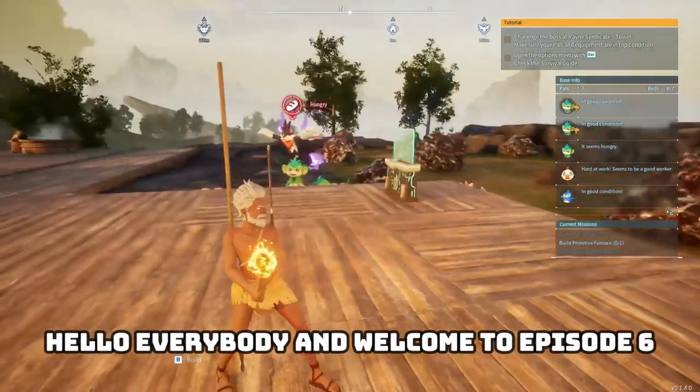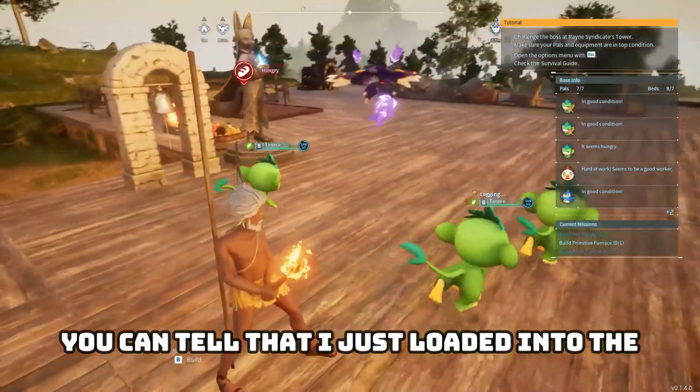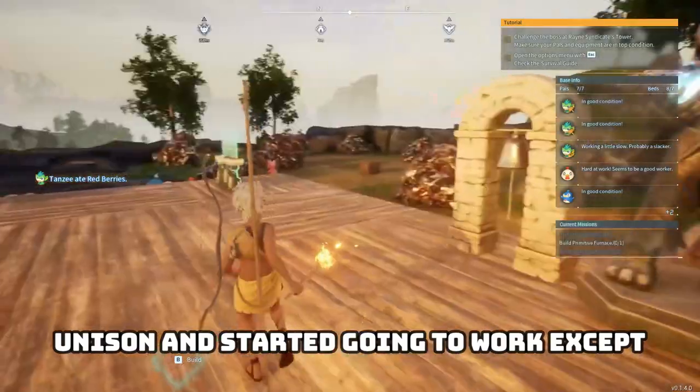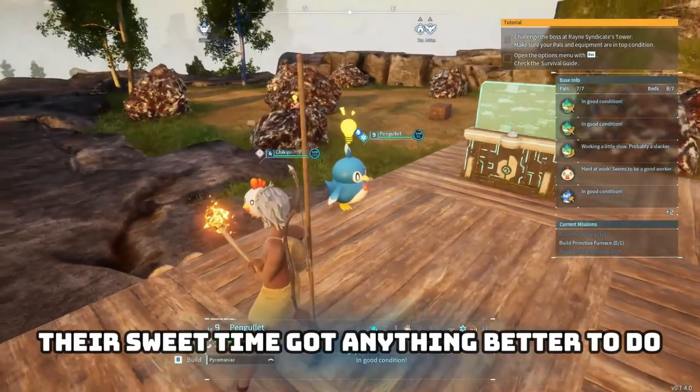Hello everybody, and welcome to episode 6 of the POW World series. You can tell that I just loaded into the world because all of my friends have just spawned in unison and started going to work — except for the penguin and the chicken, taking their sweet time.